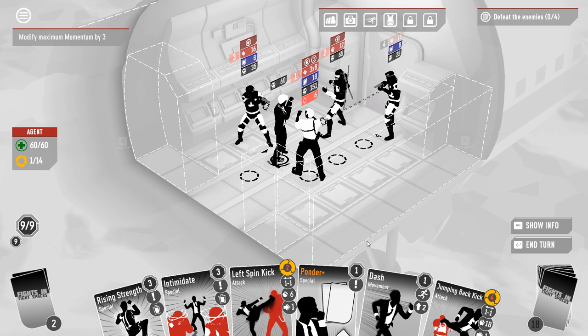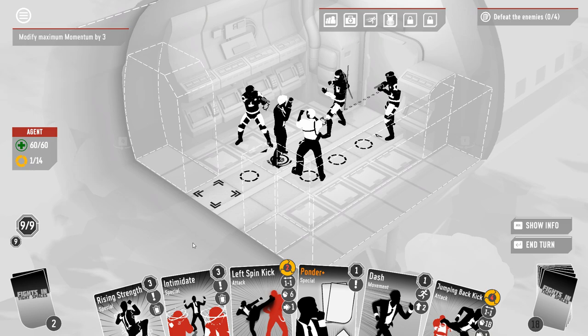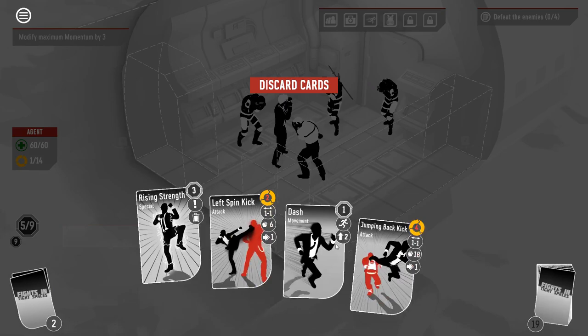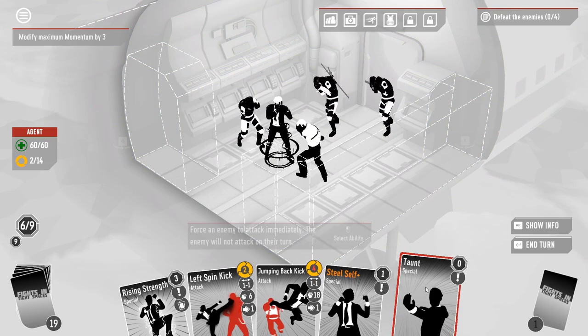Two aggressive pistoliers is perhaps too many. Perhaps a good turn to have drawn intimidate. So I'm just going to intimidate, and then I'm going to ponder off the dash. We're just going to stand right here and get to work. I may or may not play Rising Strength — let me see what our hand looks like first. Looks like I am, in fact, playing it.